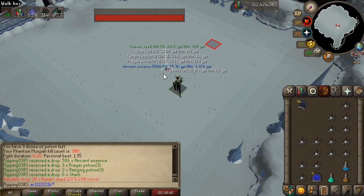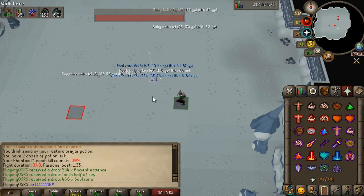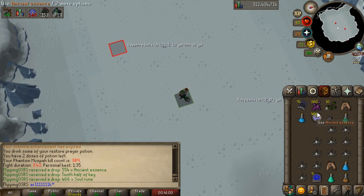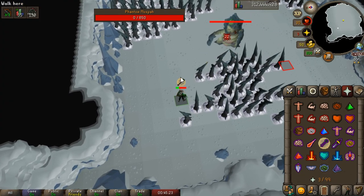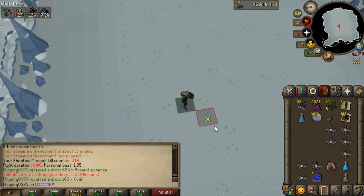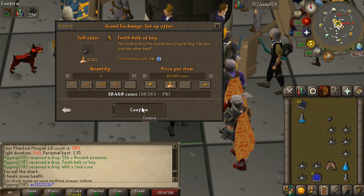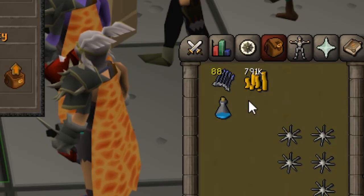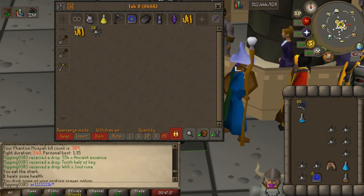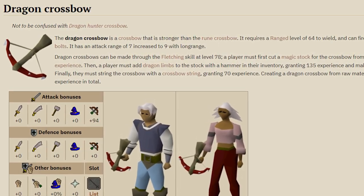Still not terrible. We had a number of bolt activations and got a big supply drop — we can probably do another kill. Three minutes 43 seconds with this gear, I can't even believe it — we're not even using Dragon Bolts yet. We got a three-kill trip with another four-minute kill. This inventory is looking pretty loaded so we'll be able to make another couple of gear upgrades. We got 10 Ranarr Seeds, 2,000 Ancient Essence, and a couple other miscellaneous drops for an 800k trip. Our supply cost is very low.